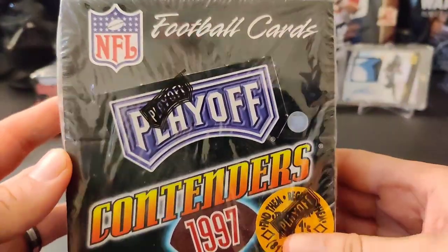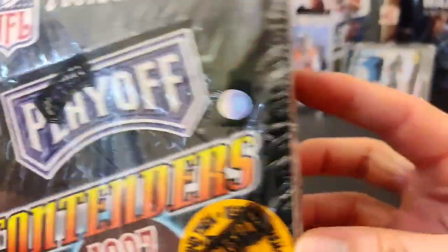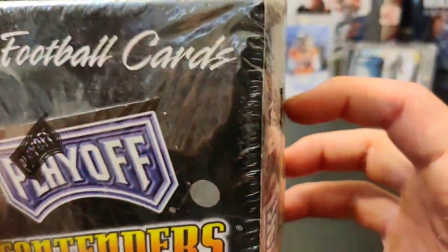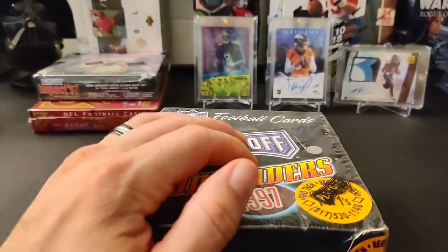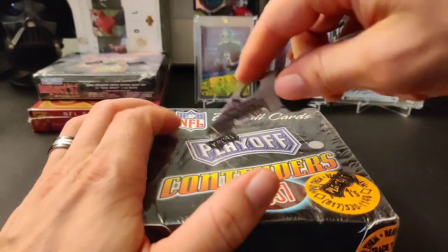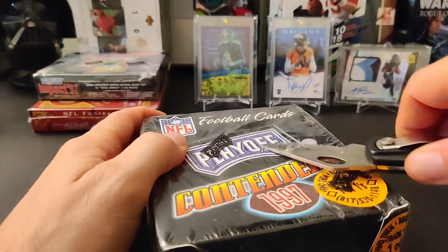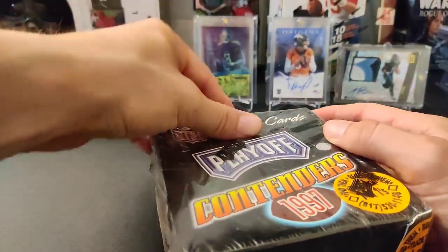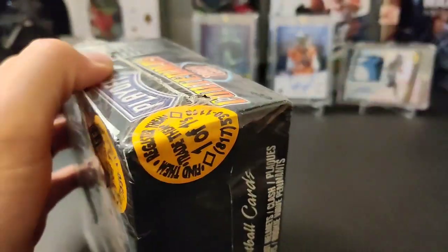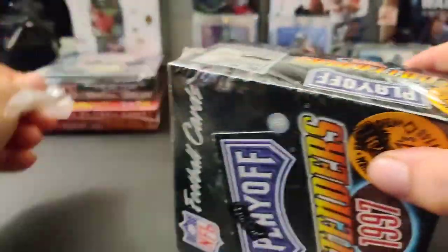There are the odds — I love looking at the odds of stuff. Let me crack this cellophane off. You can see how dusty this thing is, like the caked-on dust. This thing has been sitting on a shelf for years. I mean, this thing is what, like almost 30 years old? Okay, this is a weird package — really hard plastic.